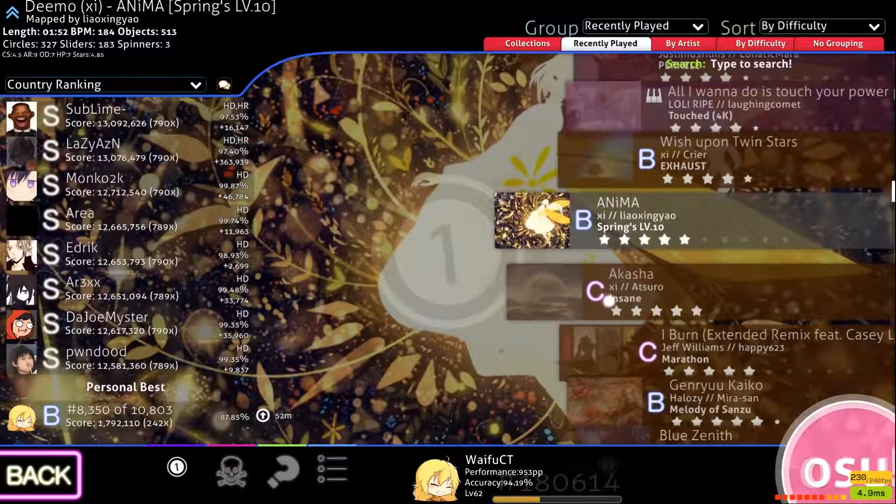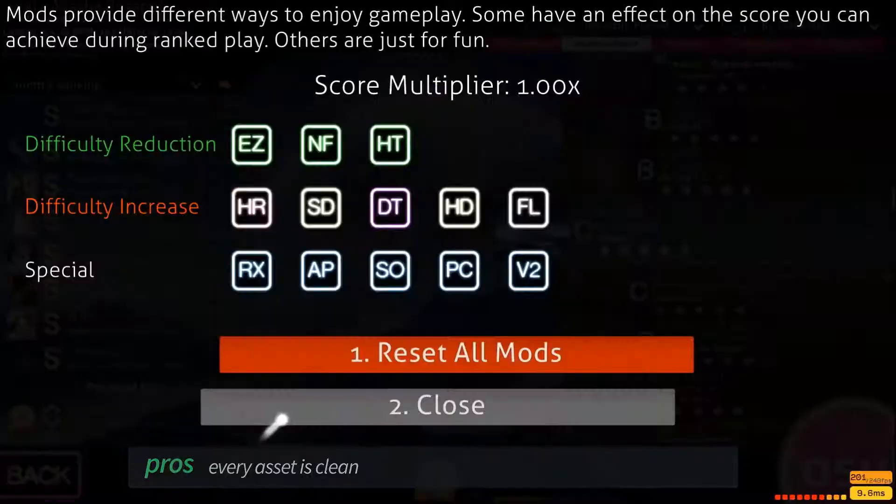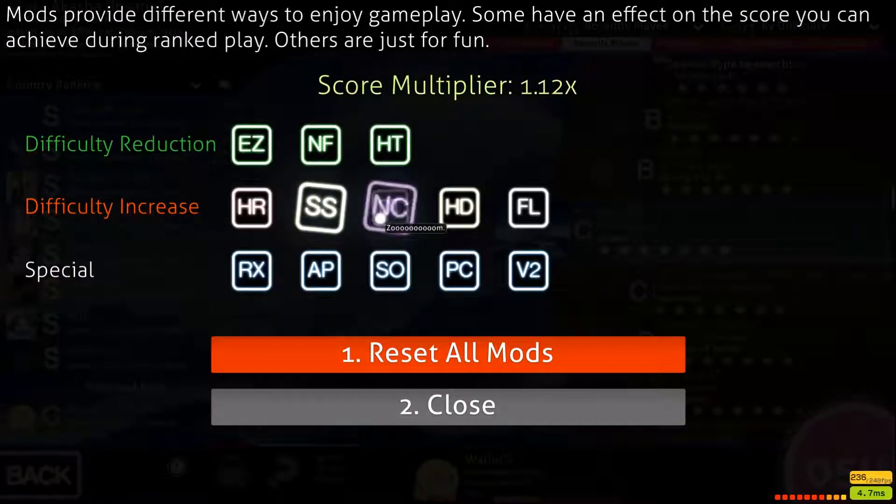Starting us off is the song selection, and I really like the neon design they are going for here. Every asset is skinned and fits nicely together. The mods are easy to read, and Squirt V2 is skinned.